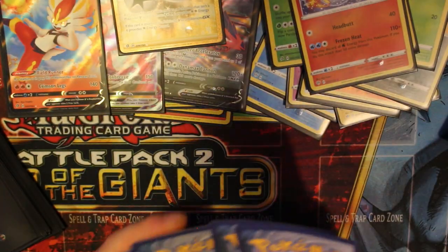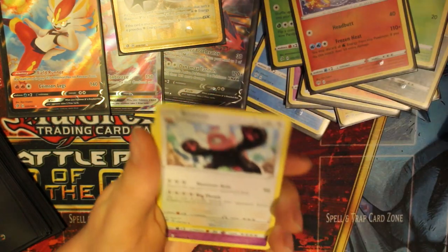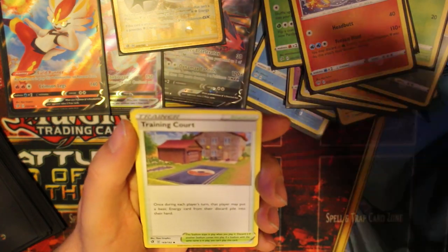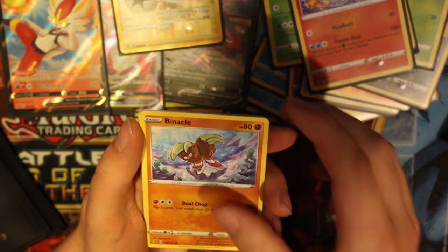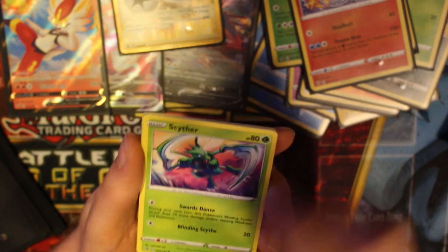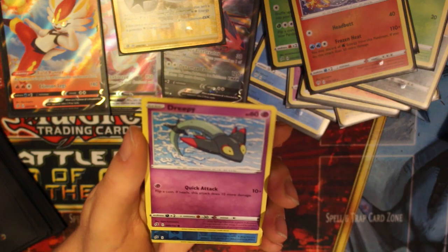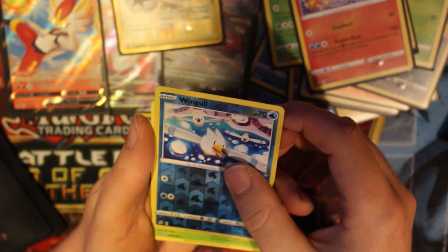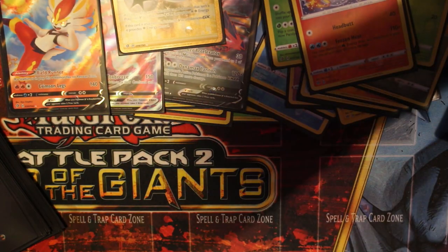Let's get that code. One two three four. Water energy, Beheeyem, Palossand, Training Court, Corsola Galarian, Binacle, that awesome Drakloak artwork again. Volaby. Wingull reverse holo and a Butterfree - nice Butterfree. Pack online code.